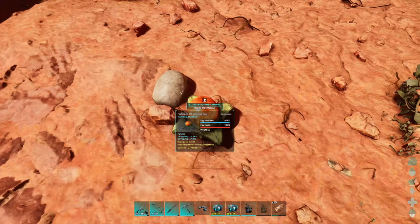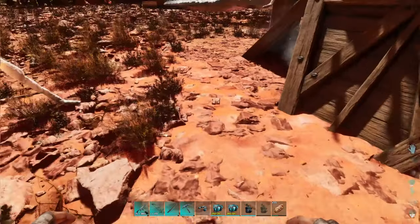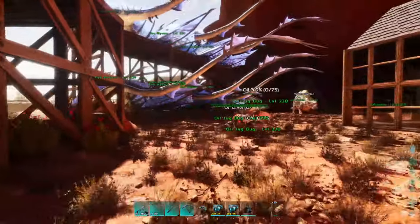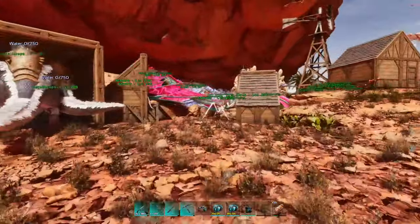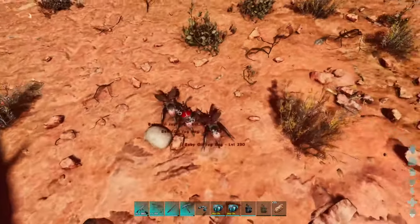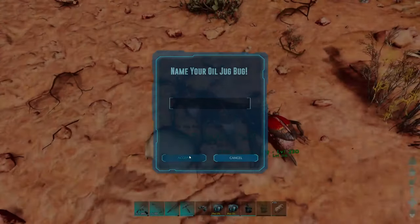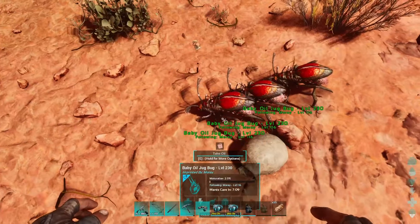My mind is asleep so I gotta hatch these last three jug bug eggs for the farm. I already got the other three over here — they're already all grown, they just got done. When I first started a minute and a half ago they still had the red imprinting on them. Okay, there they are, that's our jug bugs, the three. As you can see I got pretty nice colors on my oil jug bugs here for Scorched Earth.